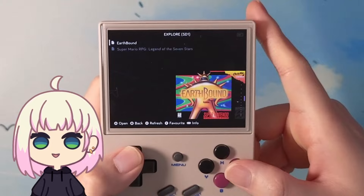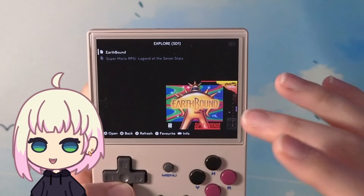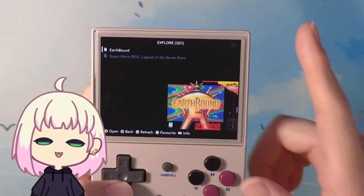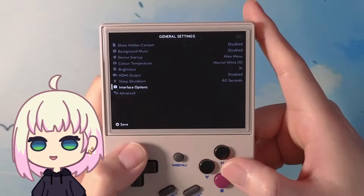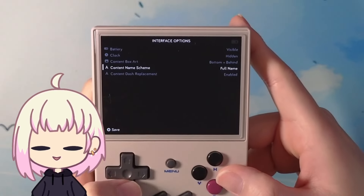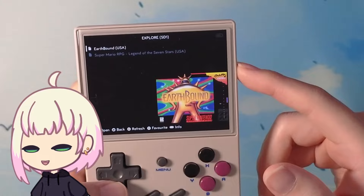Another thing I like are the options to clean up game titles. A lot of ROM names will have the region attached to the name, as well as sometimes a version number or 'demo' or whatever else. But you do have an option to clean that up within MuOS. If I go to config, general, interface options — there's the content name scheme and content dash replacement, which are set up to clean things up a little bit. If I remove those two settings and go back to the SNES folder, now we have the regions attached to the titles. So those options are nice to have.